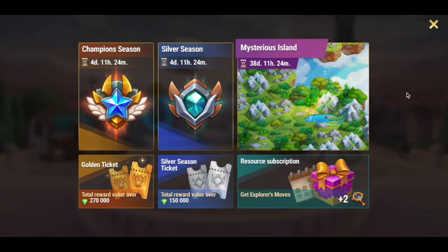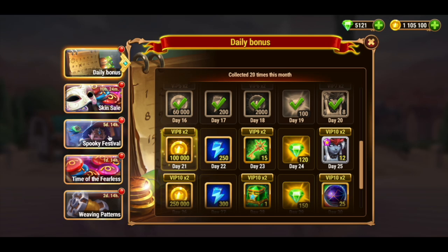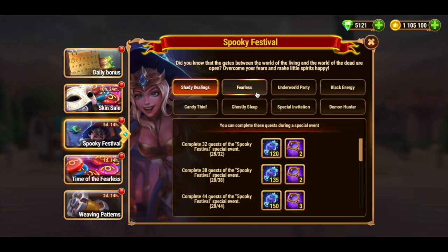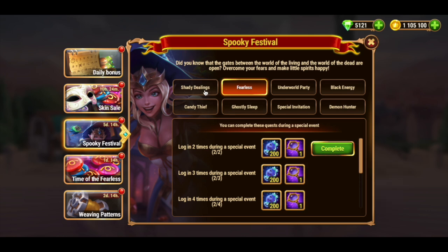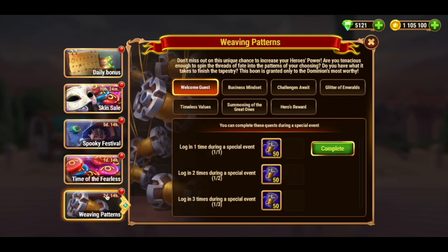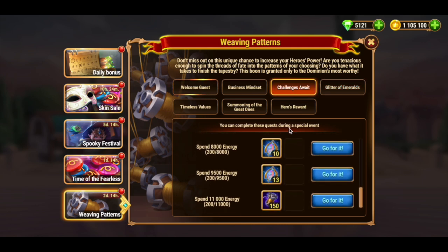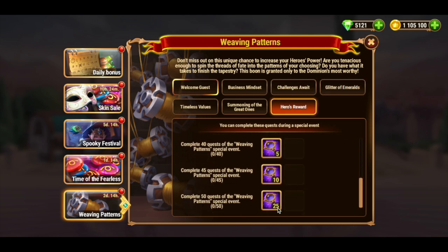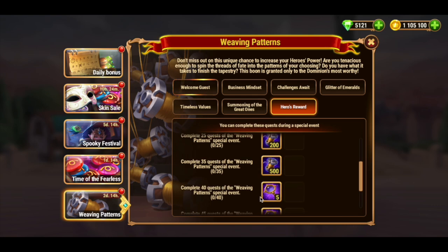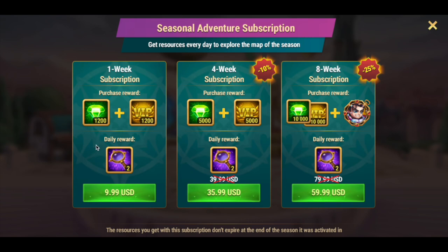Right now we have a few options to get explorer moves. The first way is to buy a resource subscription. The second way is to get them from the Spooky Festival event — almost every task in this event offers some explorer moves. The third way is to get them from the Weaving Patterns event, but honestly this is the most expensive way. Even if you only buy a one-week resource subscription, you still have a chance to get emeralds from this tower, as you will only need three extra explorer moves.